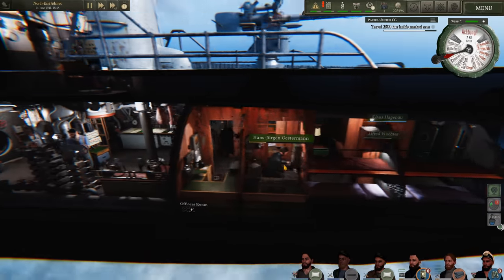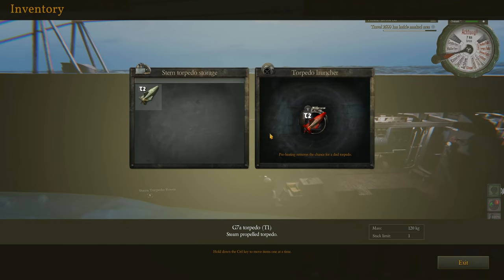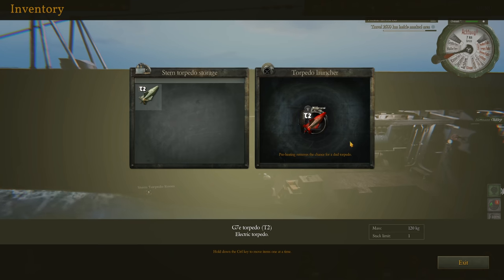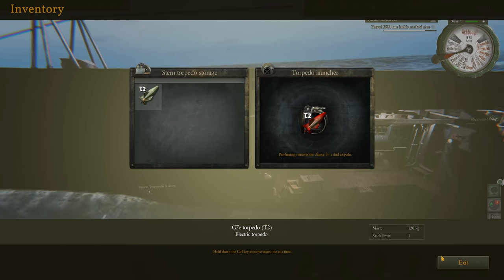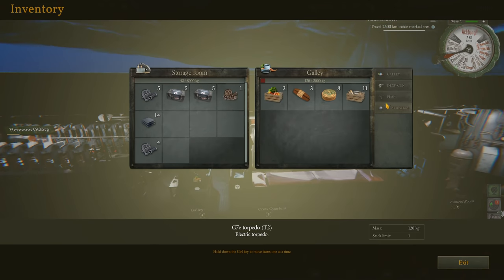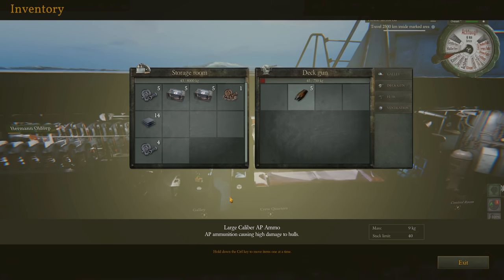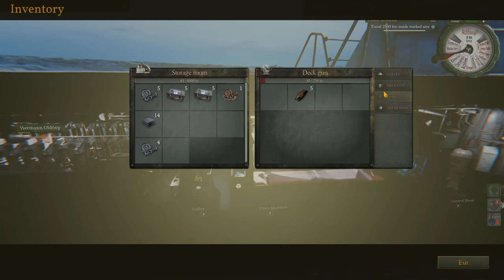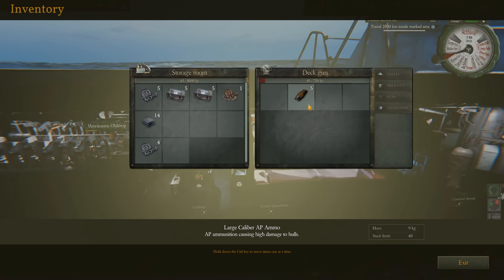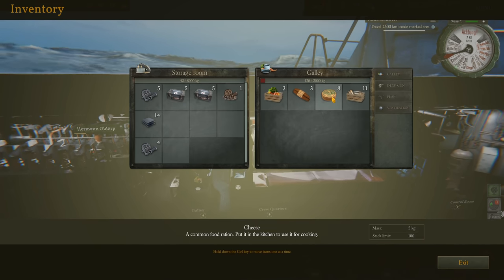Let's check the stern tubes — I still have both of them. We have two T-2 torpedoes in the aft. Deck gun ammunition is not so good: I have five AP deck gun rounds, that is all. So we are running very low on ammunition. This may be enough to finish off a merchant I've hit with a torpedo, but I don't think we can sink anything with just five rounds unless they're very well placed.